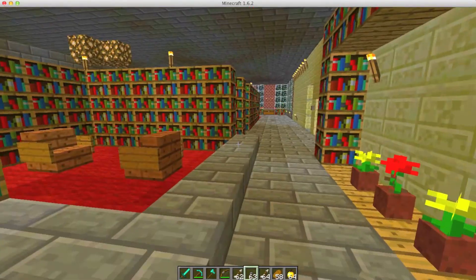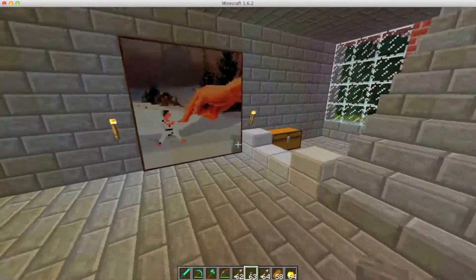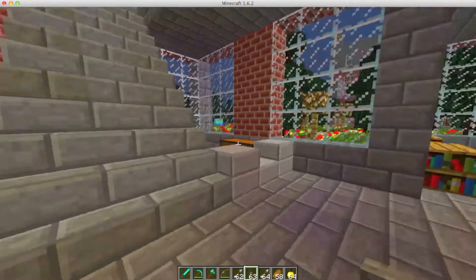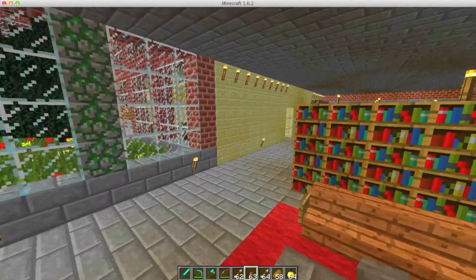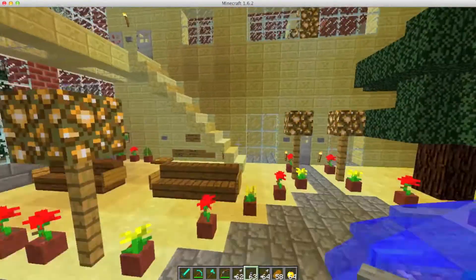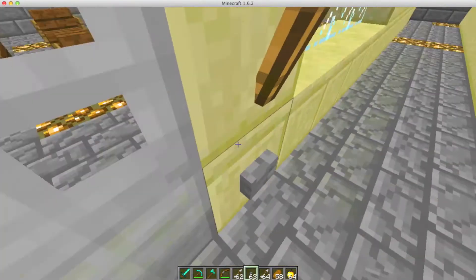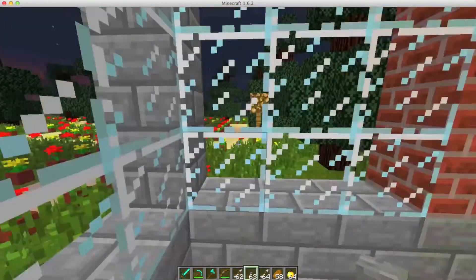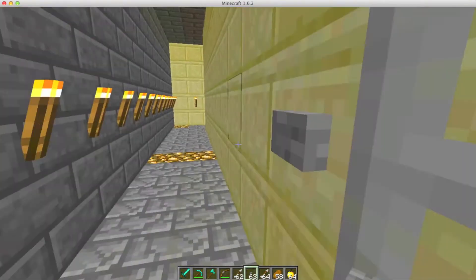Over here we have a library — a place where you can just hang around with books. Not bad. This gives you direct access to the lobby. Coming over to the other side, we have another library, except this one is a little bit smaller. This one is towards the front of the building, so it's a very convenient access.